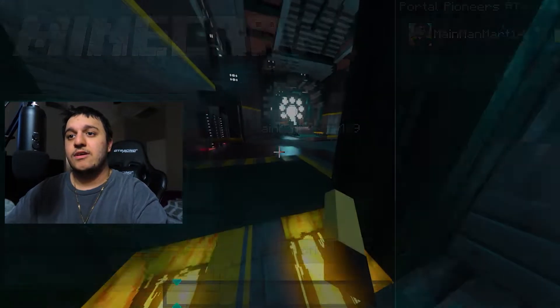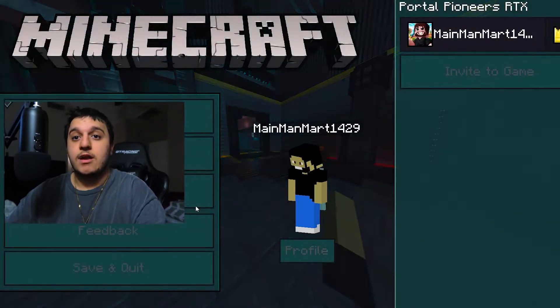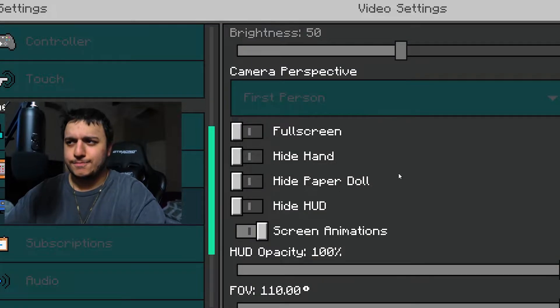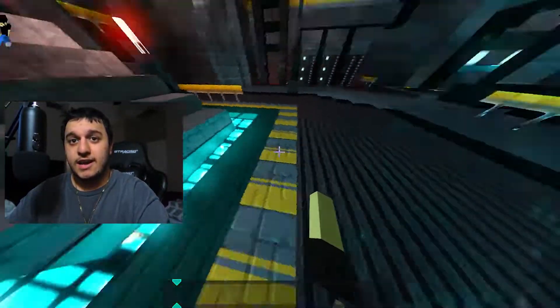There's an upscaling option — I don't know why they put it at the very bottom — and turn that on. For me it's already on, but if I turn it off I lag like crazy. Everyone lags without it, it doesn't matter what your device is. So again, go to Settings, Video, scroll down, and turn on upscaling. It runs smoother and it looks nicer.